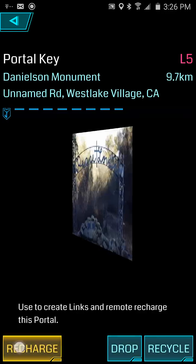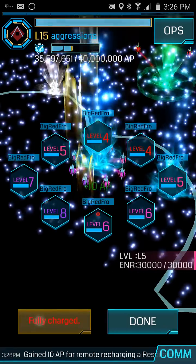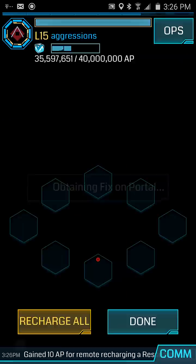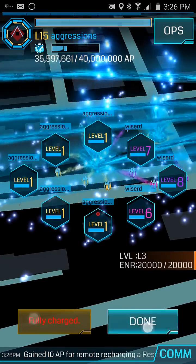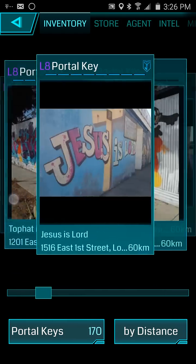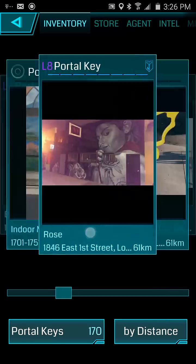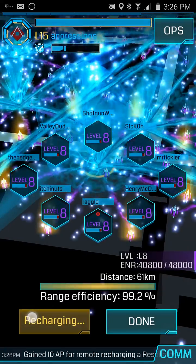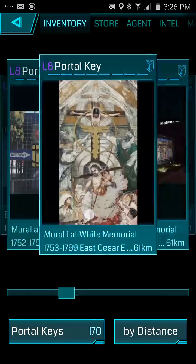Okay, portal keys — this one. You can see the little scanner. I'll recharge another one. You can see there's a mini little bar at the bottom separate from my main XM bar. So I guess that one gets used up and not my main one.